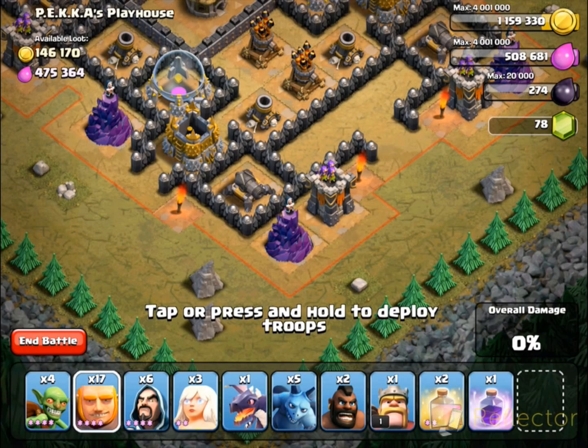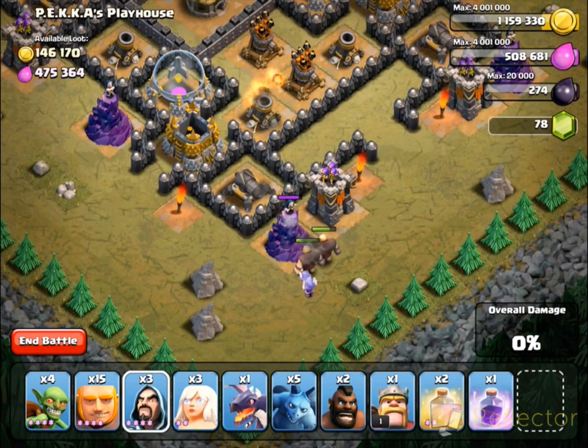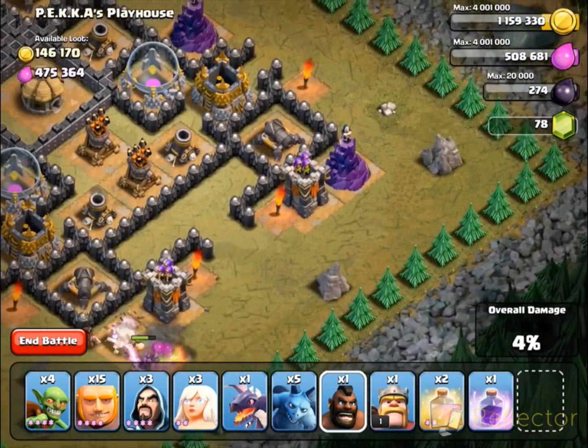The first thing you need to do is take out the bottom wizard and archer towers. Place two giants to soak up the damage and then three wizards behind them to take them out. Do this again for the other set.